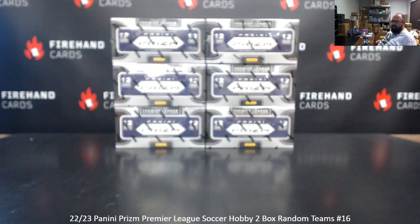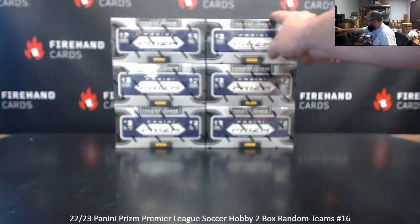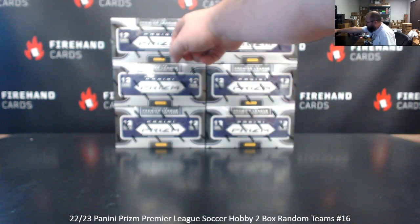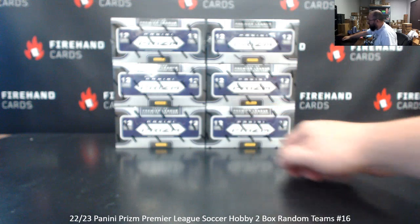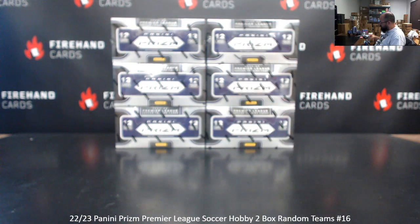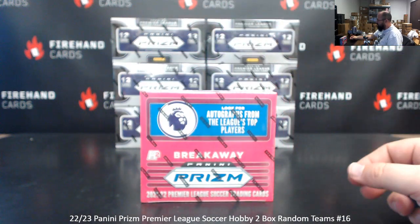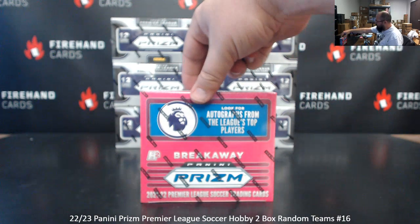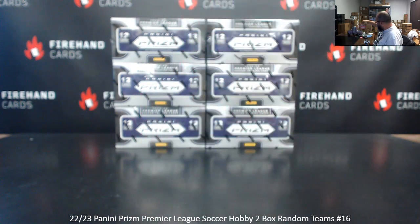We've got two more full breaks coming up at the end of the show. 20 spots in break, all teams in, all cards shipped to your team. We'll number the boxes top, bottom, not the right, so 1, 2, 3, 4, 5, 6 — roll the die, we'll determine how many times you randomize the list of participants, teams, and boxes.